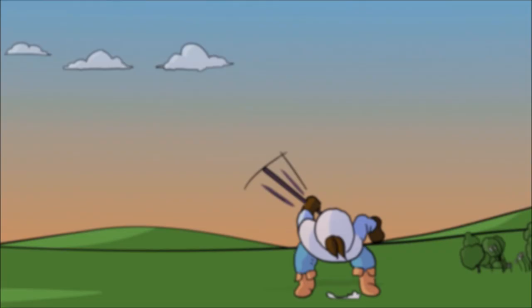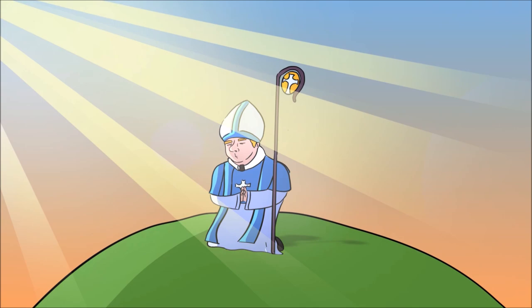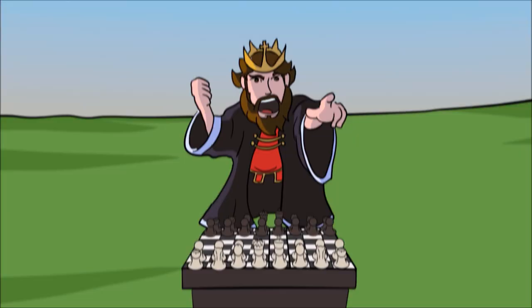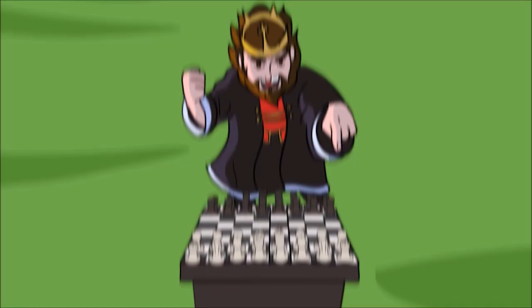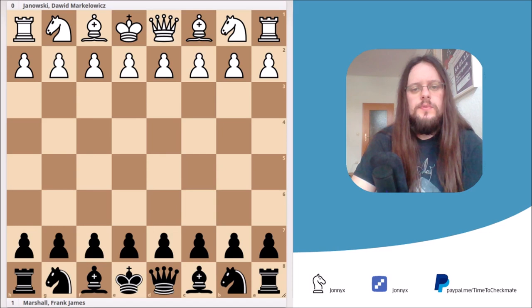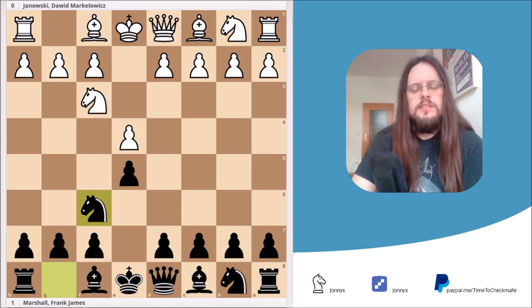It's time to checkmate! The game we are following is a game between Janowski and Marshall, which took place in 1912. The game started with the moves e4, e5, knight f3, and here Black played knight f6. This is known as the starting position of the Petroff's Defense. White simply captures the pawn on e5 — this is the classical variation.